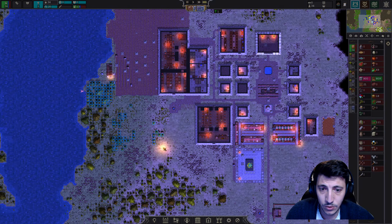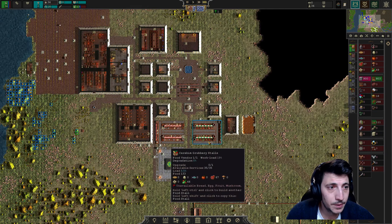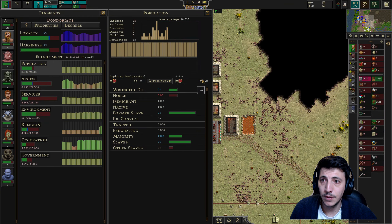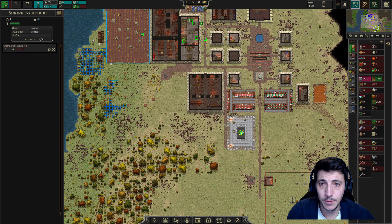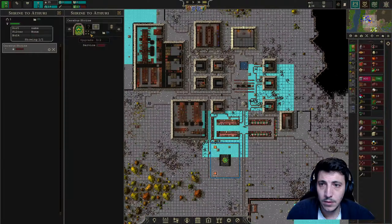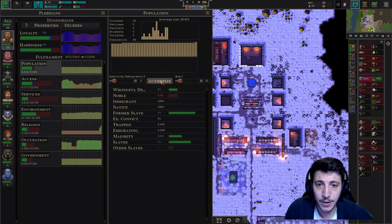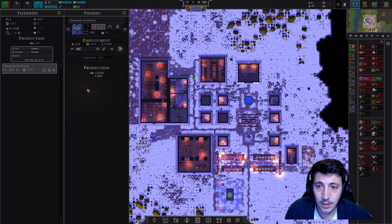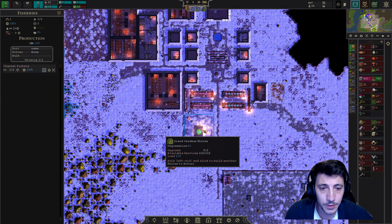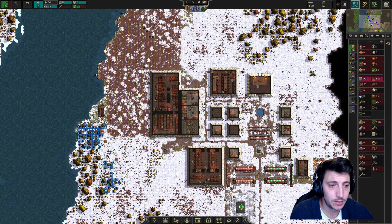We're harvesting the trees now. We should put that worker back in here — there we go. Now we've got folks wanting to join us. Let's go ahead and start bringing them in slowly — that's another person for the Cerebus Shrine area. We'll call this the Grand Cerebus Shrine. Another one — that's two odd jobbers we can put into the fishery. We'll get a little more fish — that's good.